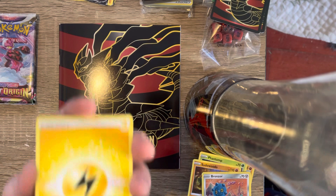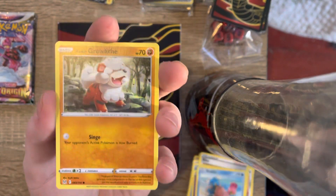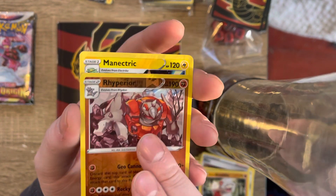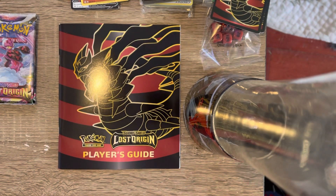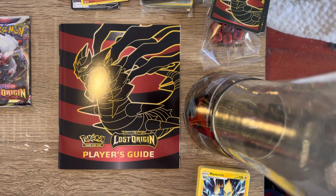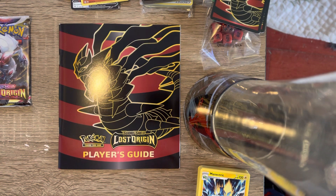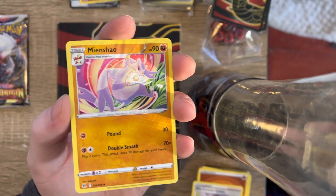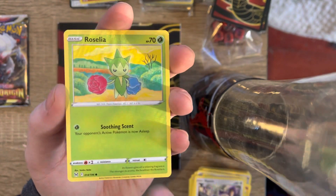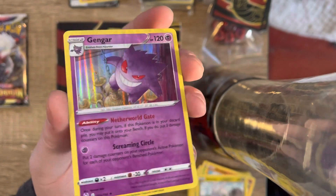Shuppet, Shallows, Galeth. We got the Rhyperior. Two more — this one feels heavier, I'll leave that one for last. The centering's off, so if I do get it graded it's not going to be anything crazy. The Gengar Holo! Yes! Gengar's one of my favorite Pokémon.